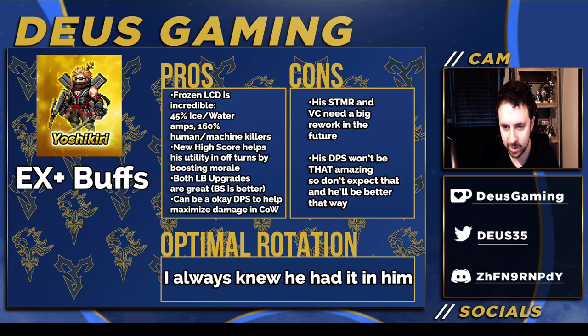Some cons: his Eskimo and Vision card really need a rework in the future. They definitely need buffs because they're really bad. His DPS won't be that amazing, so if you don't expect him to be a top-tier DPS, you'll appreciate him more. He's there to help out a little bit — maybe with chaining for that turn. He's not there to do maximum OP DPS damage; he's just there to help. If you need a chaining partner for that turn, he's there for you. I'm not giving scores to these units since they're not new, but I like his buffs a lot — definitely a thumbs up.